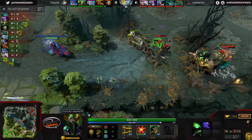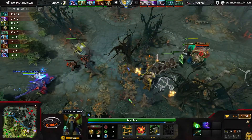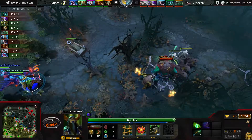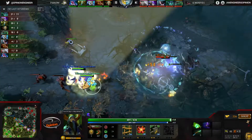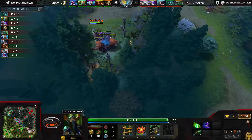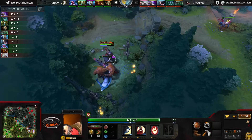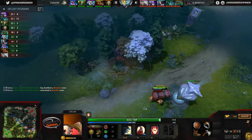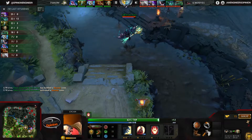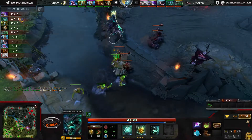Last hit check: Outworld Devourer, Dark Seer, Nature's Prophet all pretty much tied — no real surprise there. The Lycan is actually doing fairly well at 19 last hits but he's moved into the jungle, so that's a little artificially inflated. He does have a death on him so not ideal, but definitely not terrible. Van picks up a double bounty rune there and will just complete his Power Treads.